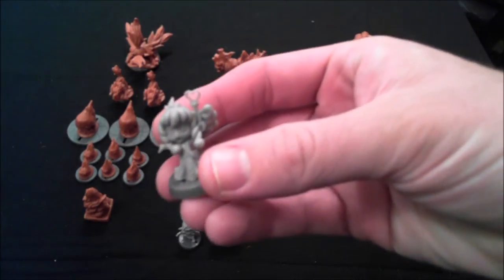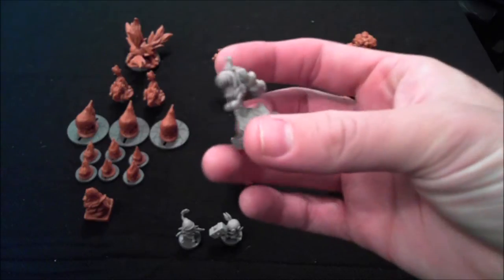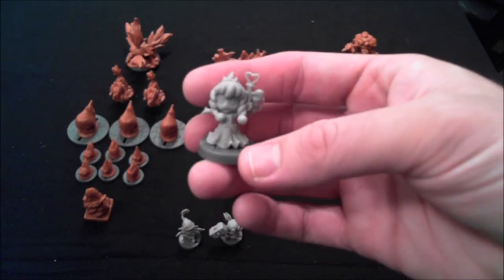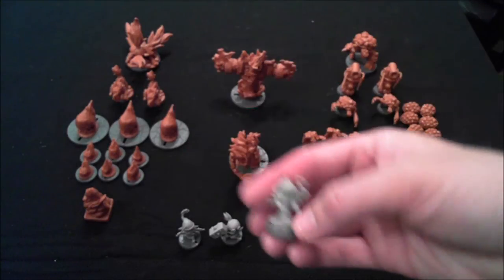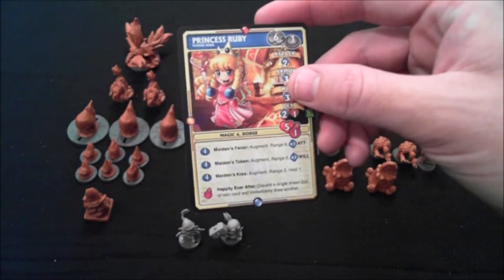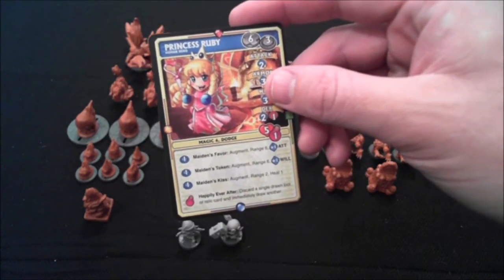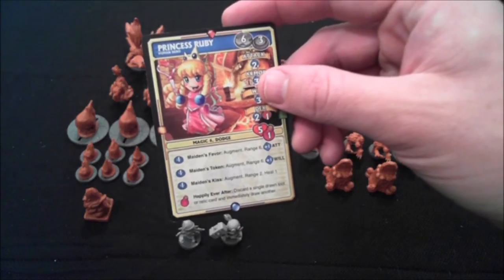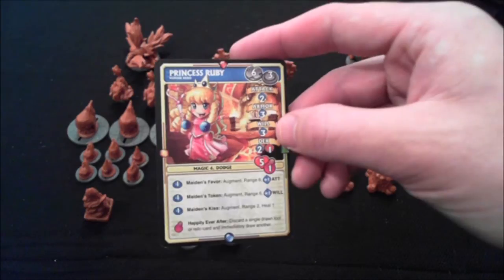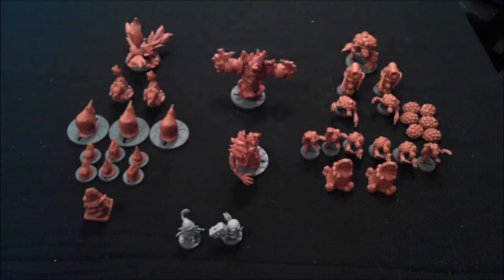First we have Princess Ruby, who is obviously supposed to be an homage to Princess Peach. She is definitely the healer and buffer of this group of heroes. She can give someone plus to attack, plus to will, she can heal. Her potion ability lets her get rid of a root or relic card to immediately draw another, which is actually pretty cool. So definitely more of a support character, but the game actually needed more of those in my opinion.